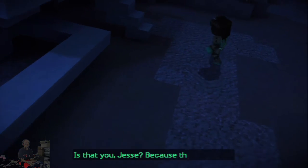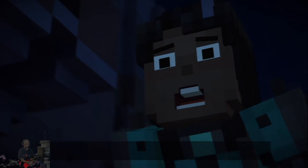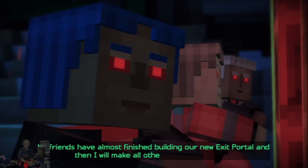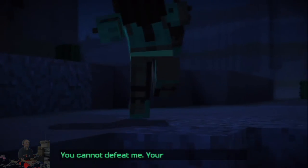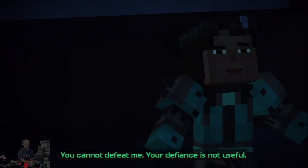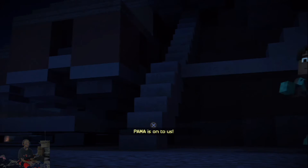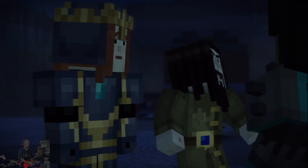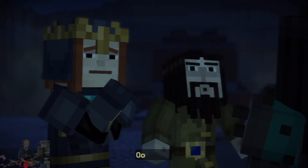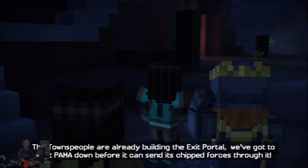Is that you, Jesse? Because this won't work. My forces will protect the exit portal. My friends have almost finished building our new exit portal, and then I will make all other worlds useful. You cannot defeat me. Your defiance is not useful. PAMA might be on to us. I wonder if those explosions had anything to do with it. The townspeople are already building the exit portal — we've got to shut PAMA down before it can send its chipped forces through it.